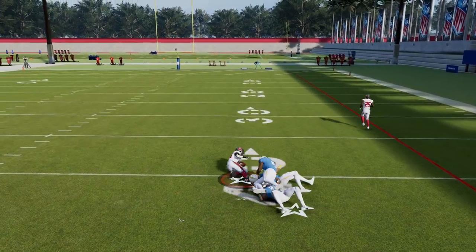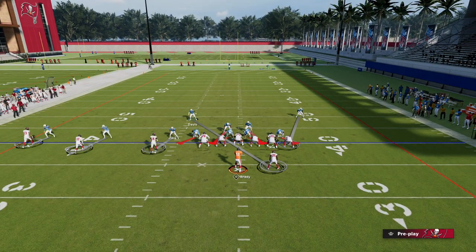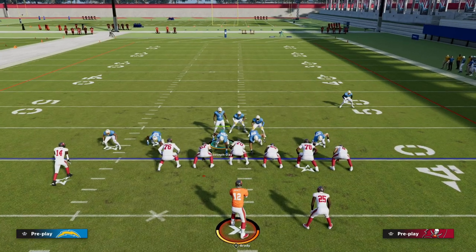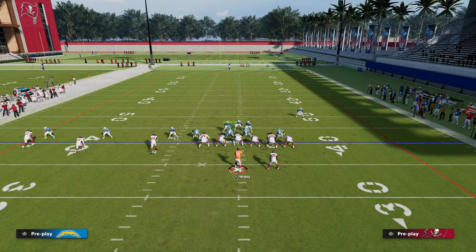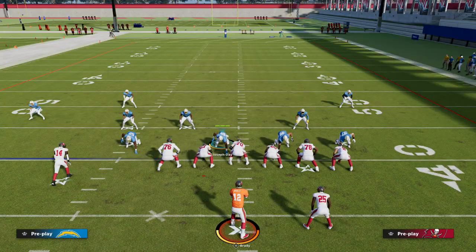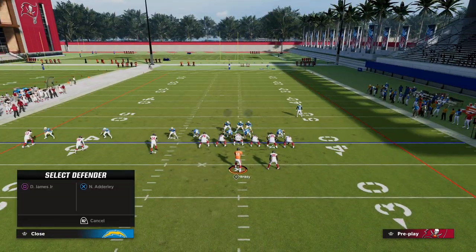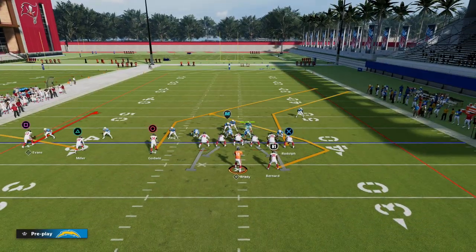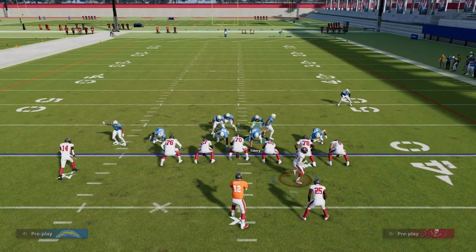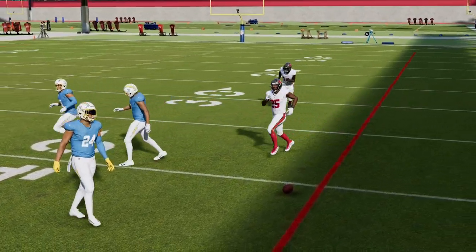If they go to the tight end, you'll have that post. But what will probably happen is they'll bait the tight end — they'll look like they're going to the tight end and then come off. As the QB, you need to read that and say, 'He didn't stay on him, so now I throw the tight end.' Another option is to simply motion block the slot receiver on the left, which lets you run the same route combination while picking up the blitz and giving yourself more time.